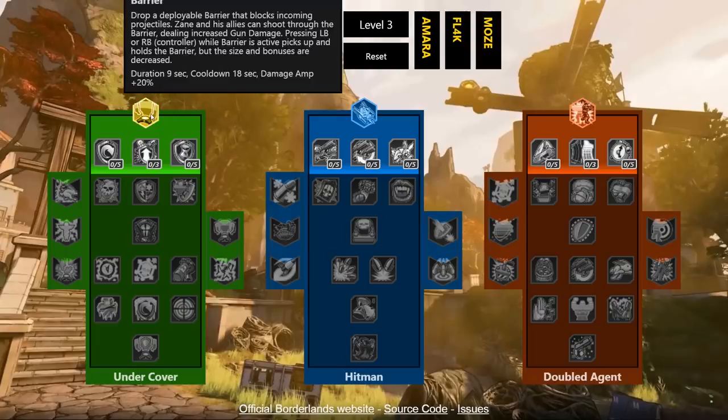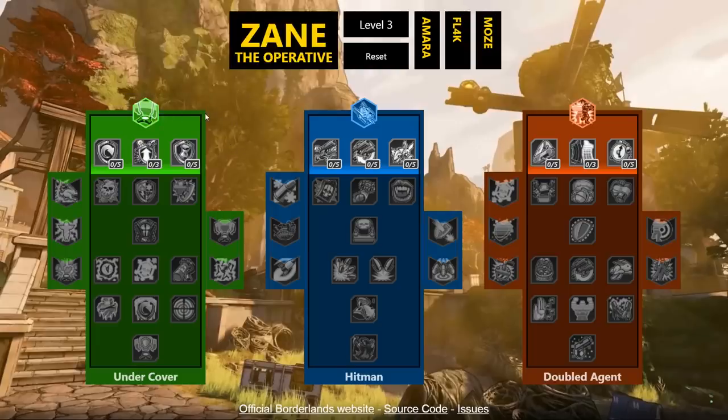Zane is different than Borderlands vault hunters of the past because he can use two action skills. One uses the action skill button and one takes over the grenade button — so you lose the ability to throw grenades, but there are skills in the Double Agent tree that make up for that.